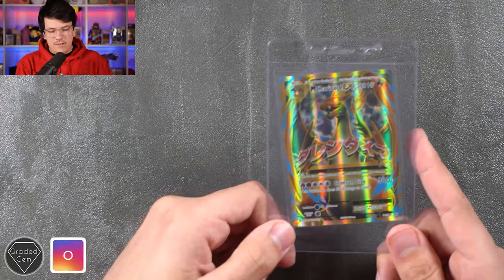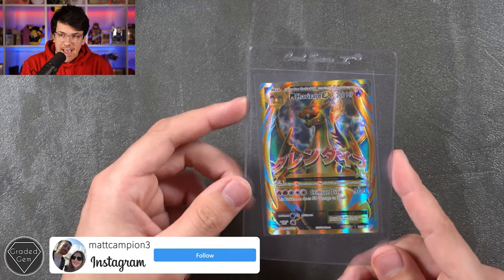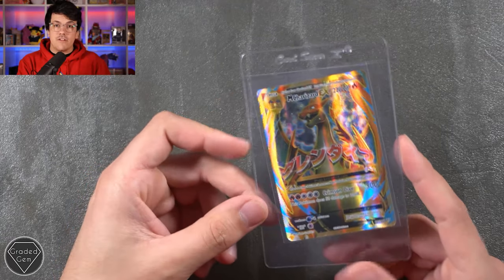Next up we have Matt, or Instagram user MattCampion3. That's the Mega Charizard EX Full Art from Evolutions with the crazy reflective surface going on. Thank you very much for sending that in, Matt.